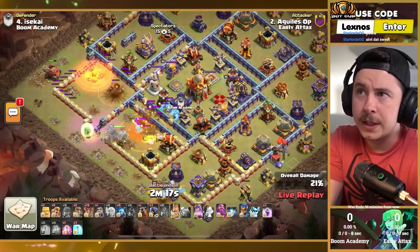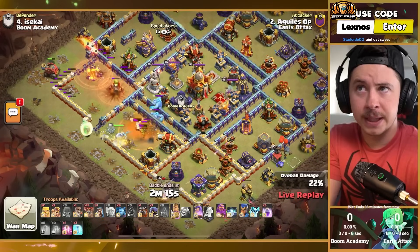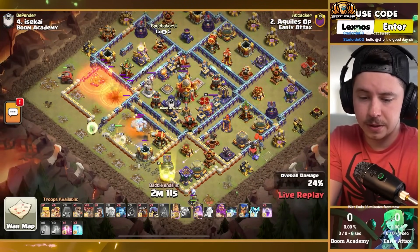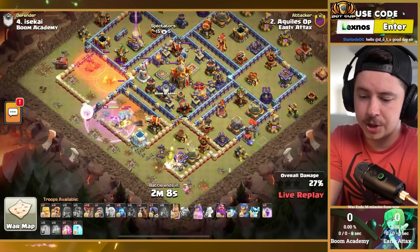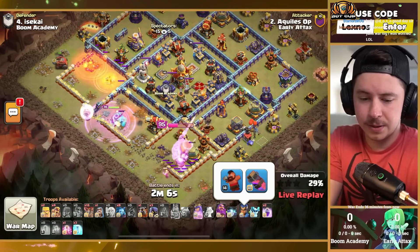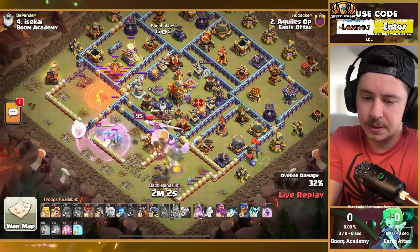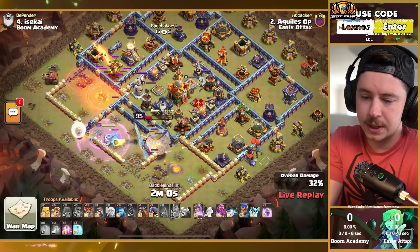Queen charge lalo from Achilles op for Early Attacks. We got the frozen arrow king with gauntlet already deployed on the bottom side of the base, warden with a healing tome on the queen charge lalo — that's also what I use. Hog puppet, haste vial for the champion to use later — nice little Ringy toxic legends base.